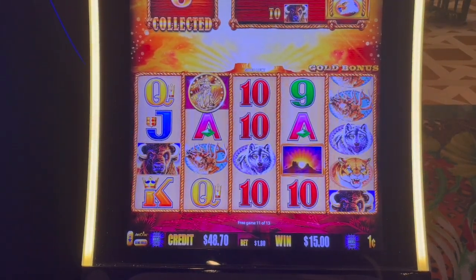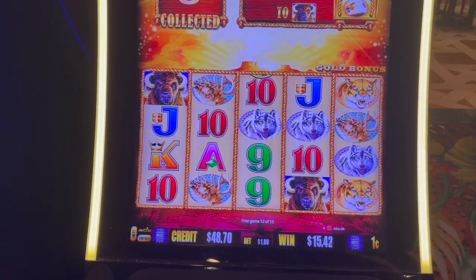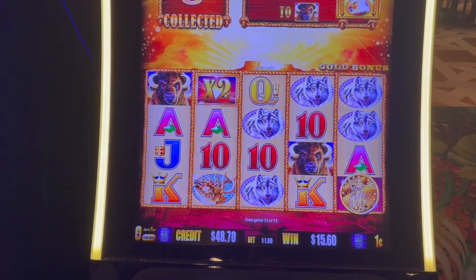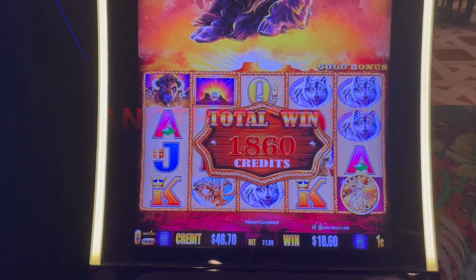Coin, coin. Spin 12. There's seven and eight gold heads. I only got one more, one less spin. $18.60. They're getting better.